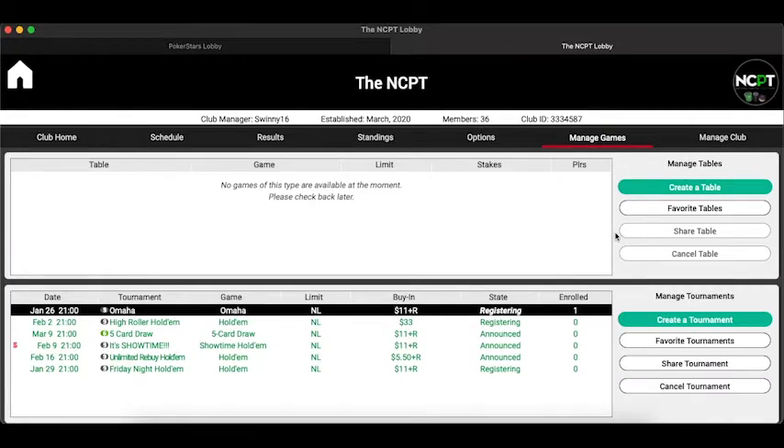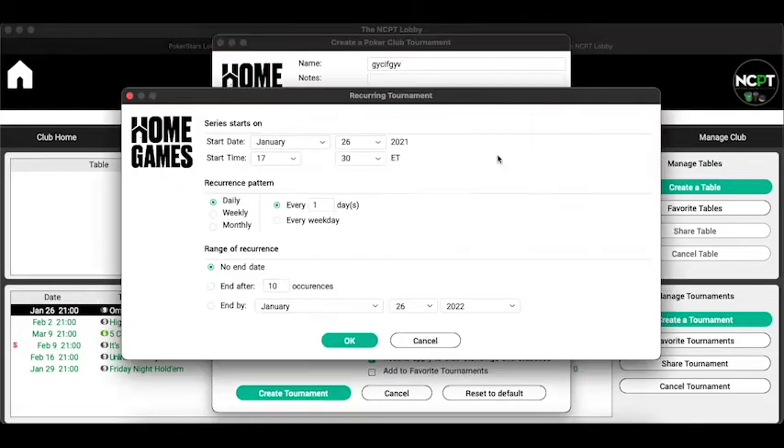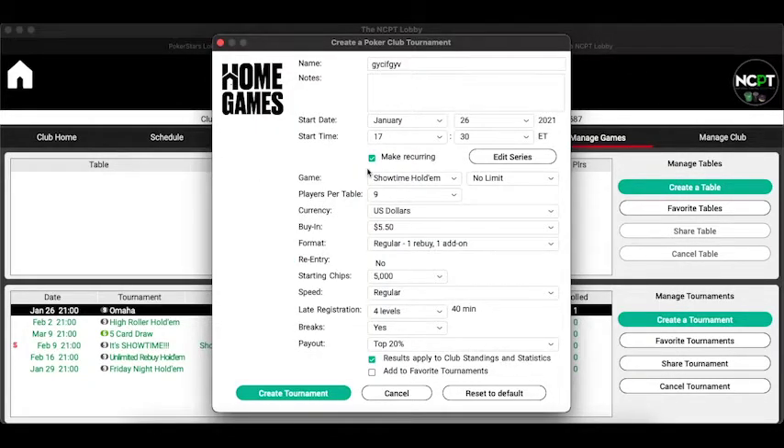Manage Games is the core tool for administrators of your poker club. This is where you can create all your tournaments and cash games. The top section is for cash games and the bottom is for tournaments. To create a new tournament, click the create tournament button, give it a name, and select a start date and time. There's an interesting recurring feature — you can set it to repeat daily, weekly, or monthly, or even every three weeks on a Friday night. You can customize it to pretty much any variable you want.